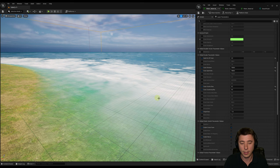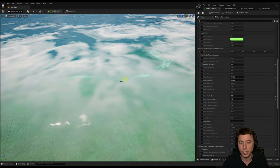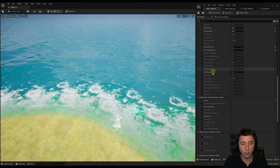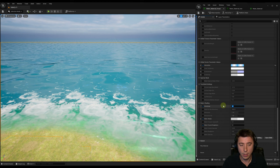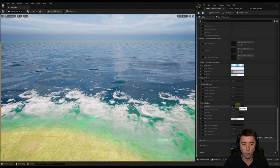The last setting in the material worth knowing about is Caustics — the shimmering you see under the water. Zooming out, you can really get a sense of it. It gives a fantasy ethereal feel, so we'll keep that. Finally, under Water Shading, there's the Anisotropy setting. Depending on how high you set this, the water will appear a lighter green or blue versus a darker blue. For a tropical feel I'll set it to 0.1. For a dark stormy ocean feel you could set it up to 0.8 or 1.